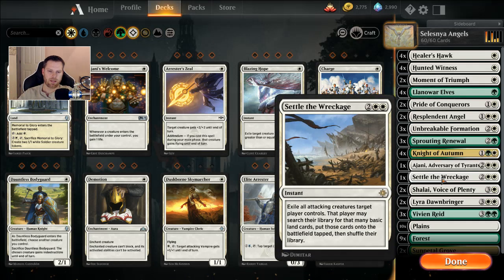I like Settle the Wreckage — you can let an attack happen and then exile pesky things, like the Rekindling Phoenix or those Gatebreaker Rams. Or if they have a whole bunch of creatures, you can just settle them and reset the board.